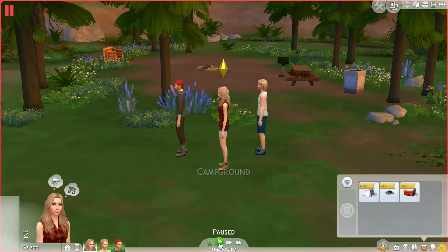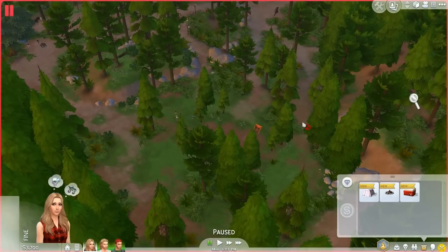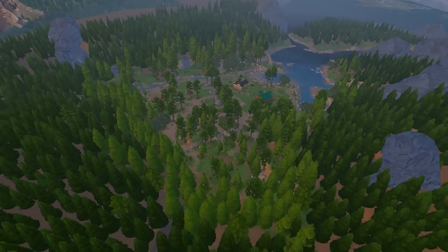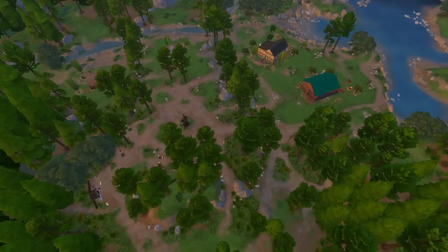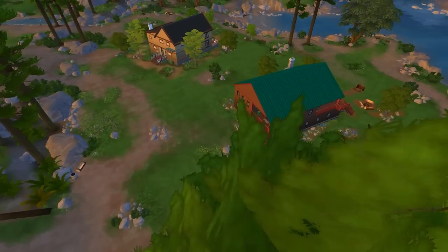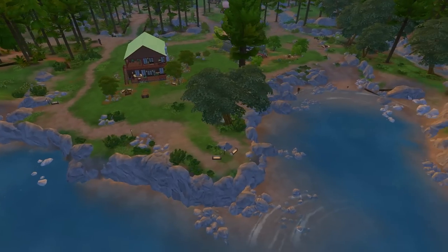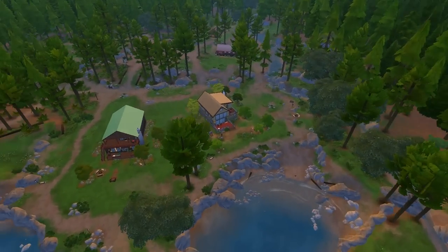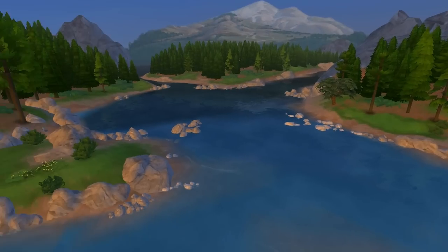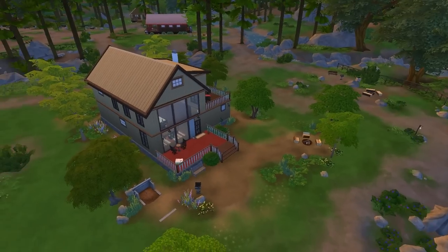We are at the campground and this is my first time visiting this new location for Outdoor Retreat, and it looks really pretty. It is quite a large world, actually, surprisingly. I like the fact that you can just walk around and visit or stop over at the other homes - that's really cool. There are five houses in this neighborhood. And I also love how the lake is so beautiful - it's such a pretty sight to behold.